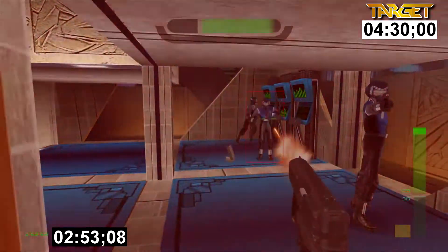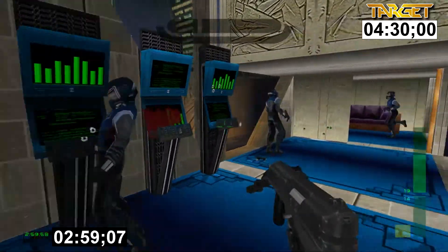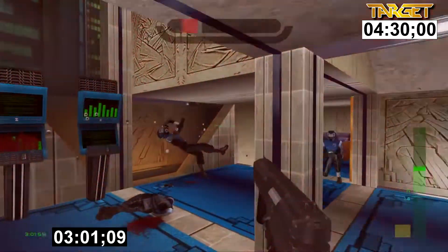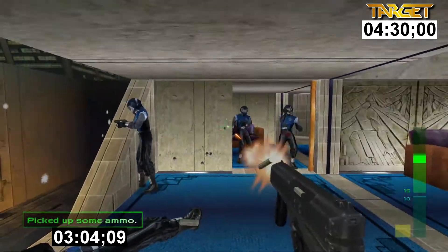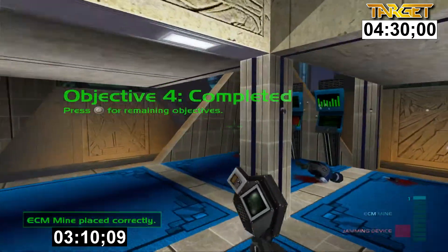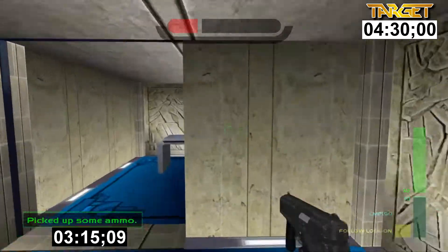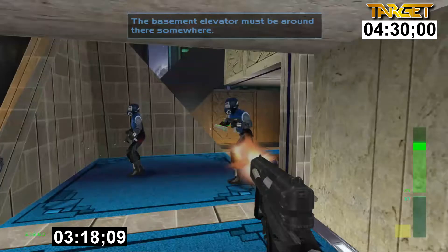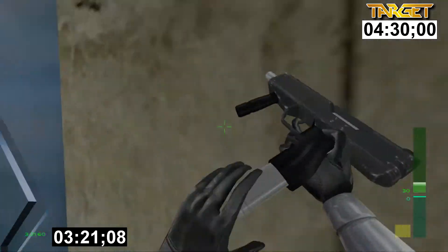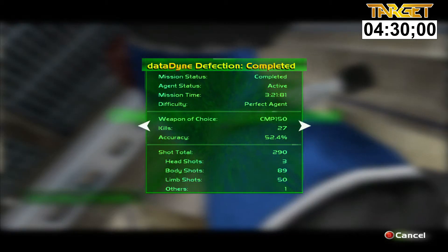The target time is the time I originally set when I first got the achievement. When you add up all the target times they actually add up to 1 hour 30 minutes, so there's leeway built in. If you do better in earlier levels, you can be lazier in harder levels and may not even need to speedrun some later levels if you've already set a reasonable time. The mission time I set was 3 minutes 21 seconds, and your target time is 4 minutes 30 seconds.